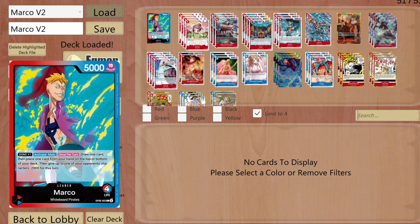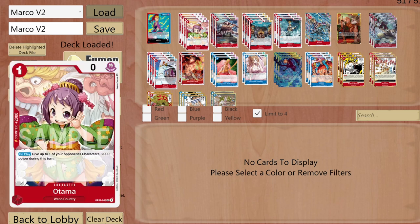It's a multicolor leader — Red and Blue — with 5000 base power. It starts with four DON!! and its effect lets me attach one DON!! to him, draw one card, and place one card from my hand to the top or bottom of my deck. I can also give up to one opponent character minus 2000 power for the turn.